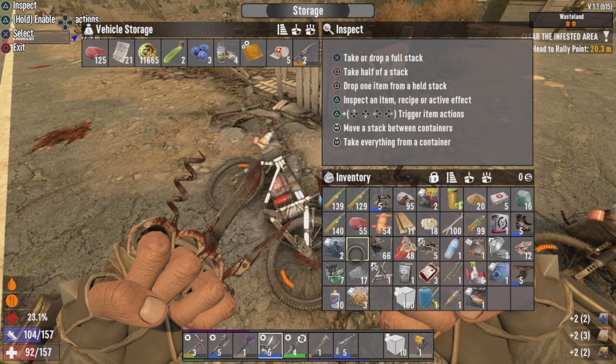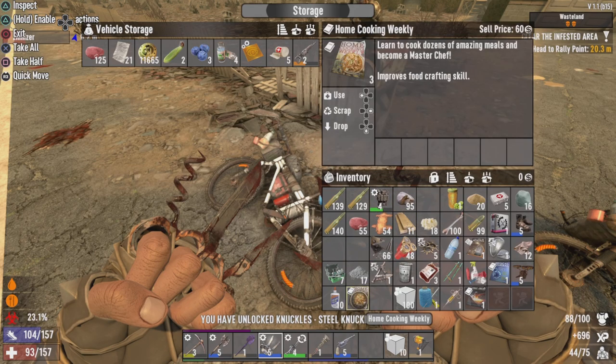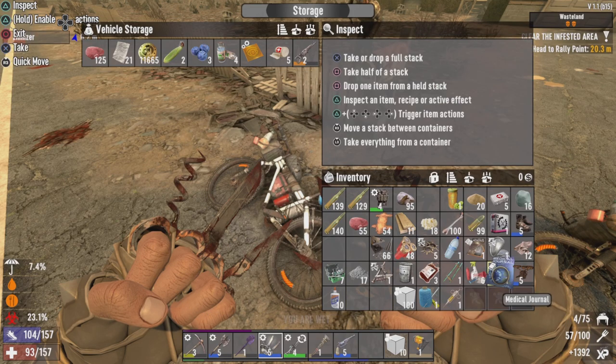Let's read through these. Steel knuckles quality 2 - getting my way up to tier 6 sometime. I was just gonna read the forge head just for the hell of it. I'm just gonna read the medical book since Krim isn't here - snooze, you lose.